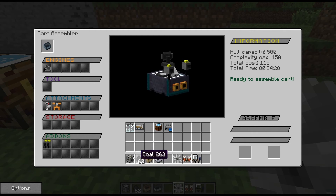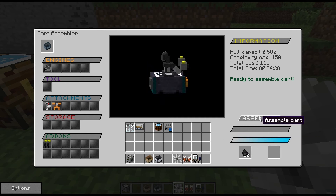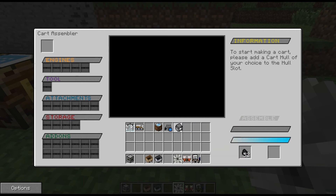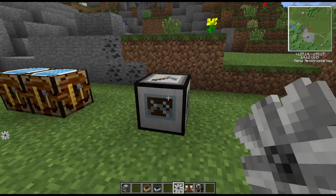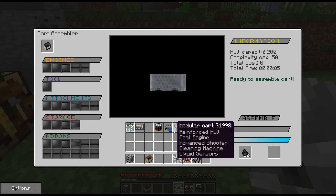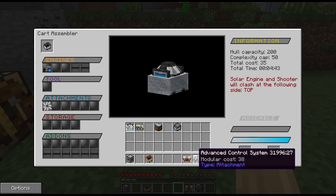If we throw some fuel in there, the assemble button is ready to go. We click that and it assembled very, very quickly — maybe because I'm in creative mode. So that was really quick. Let's try another one without being in creative mode so we can see a more realistic assembly time.